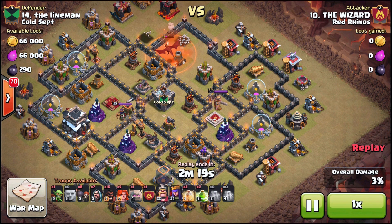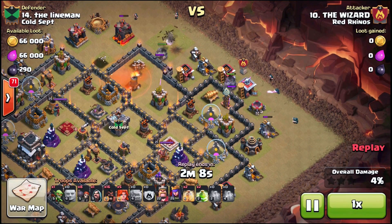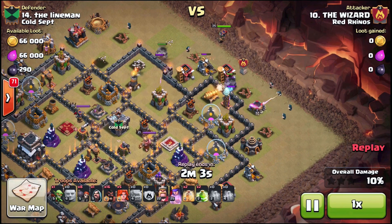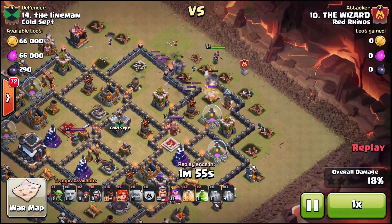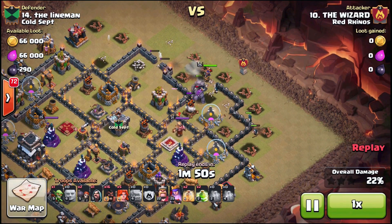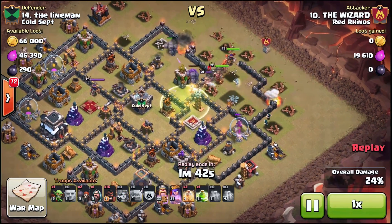I'm going to talk about what's going on, what's changed, and some of the theories floating out there. To give a little background on what a Point 5 means: as you upgrade your Town Hall, you are focused only on offense and you neglect your defense — you're only doing half of your Town Hall upgrades. So if you go to Town Hall 9 and only focus on upgrading your heroes, your walls, and your troops, that makes you an 8.5. It's not an official term in Clash of Clans, just one we use in the community.